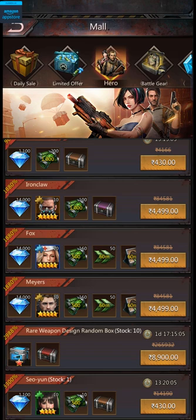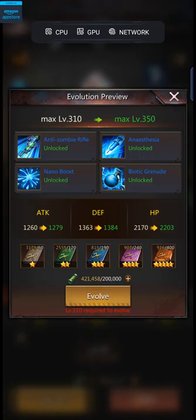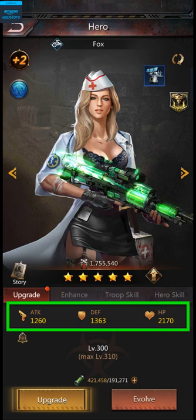Now that we've covered how you can get heroes, let's talk about upgrading them. There are 3 different ways to upgrade your heroes: the regular upgrade, which requires anti-serum; evolution, which requires combat manuals; and enhancements, which require hero fragments. Regular upgrades increase your hero's base stats — attack, defense, and HP. These stats are useful for the match-3 puzzles, because attack determines how much damage your heroes do with their tiles and skills, while defense and HP determine how long they last in battle.